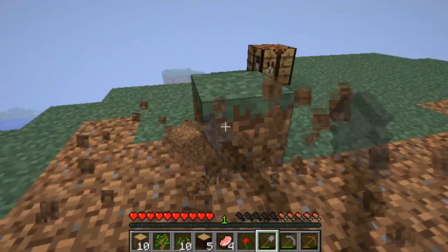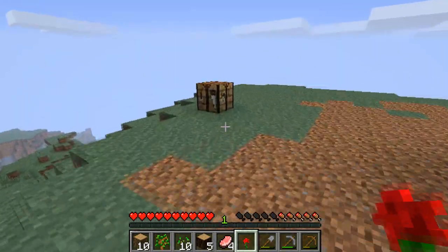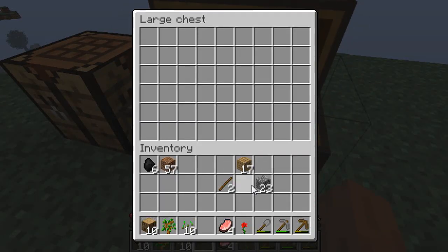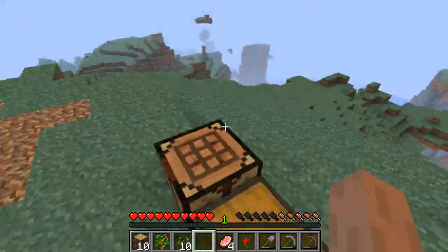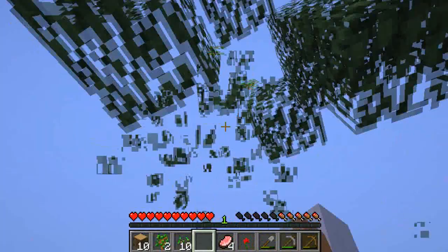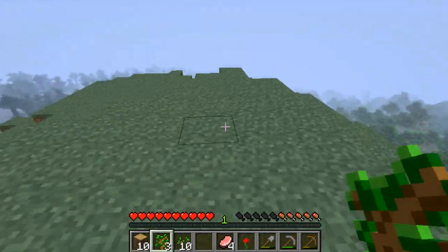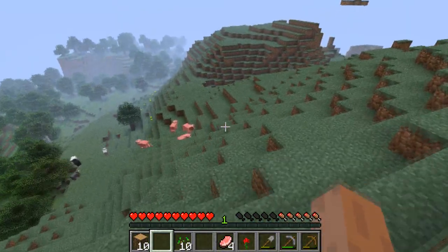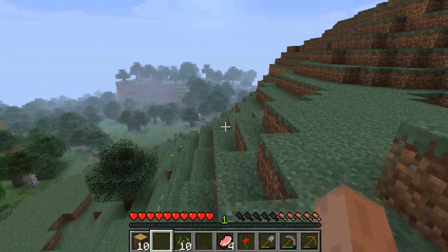I want to stick with vanilla Minecraft, get a feel for it again, and then when I start getting comfortable I'll put crazy texture packs back in. Hey tree, I'm gonna take your saplings and replant them somewhere so I don't have to go too far. Look at this little flat place over here - hopefully that'll grow something useful. There are lots of sheep down here but I don't have any iron to shear them, so I'll leave them for now.